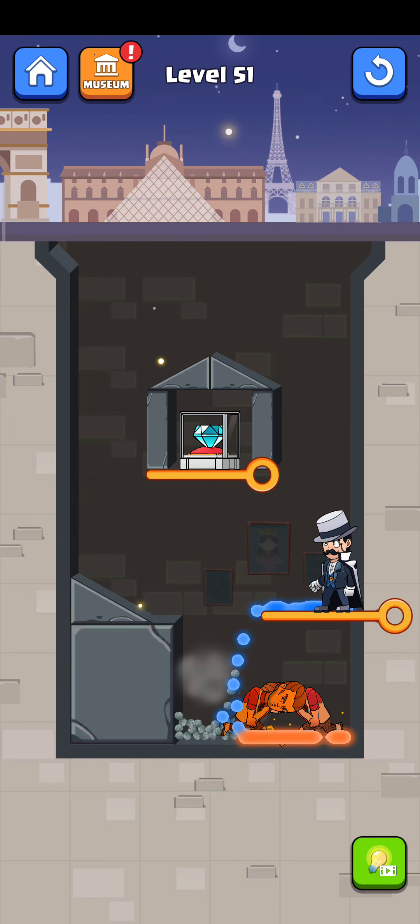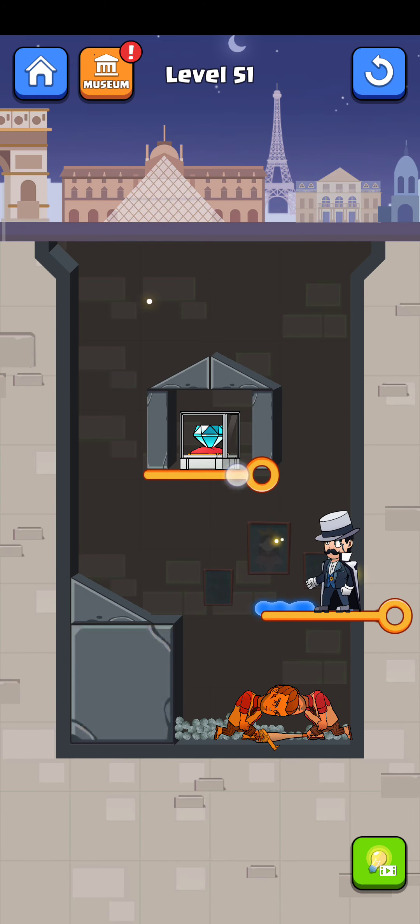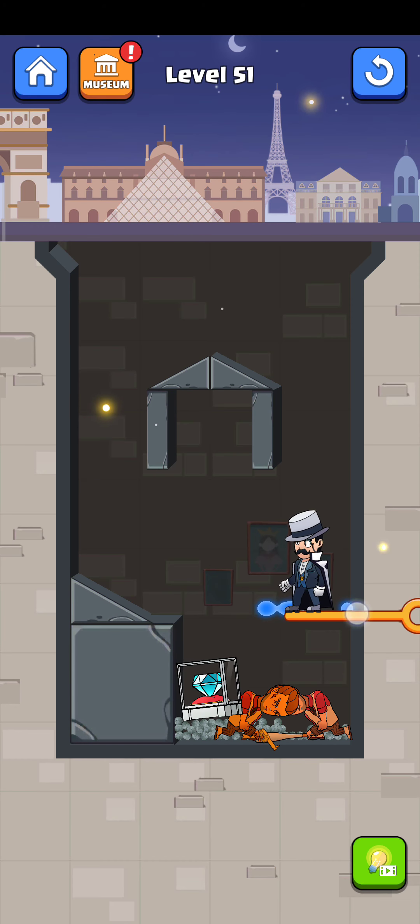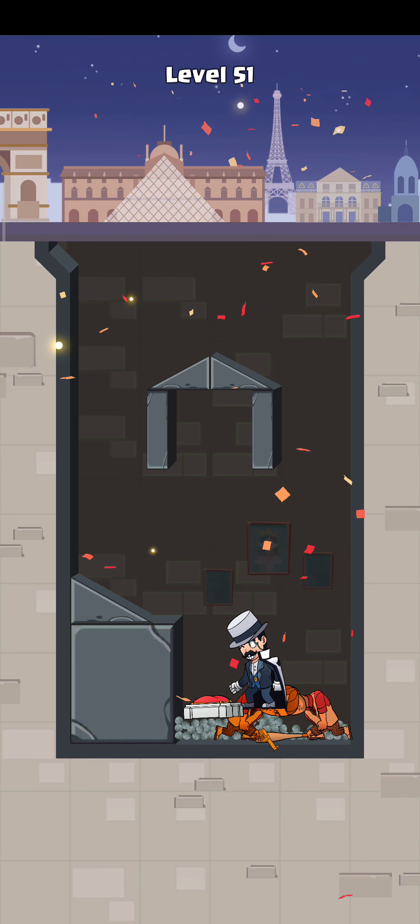Now wait a while for all the rock to dissolve together — and yes, it's working! And then swipe this pin here and swipe it. Now open this diamond box and collect them. The level is complete.